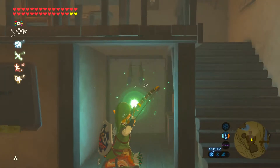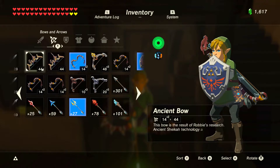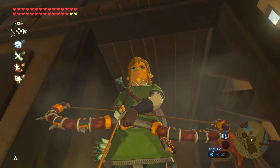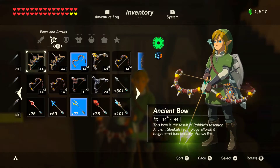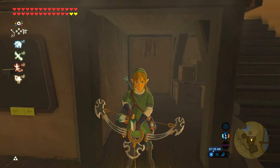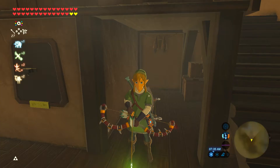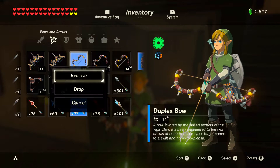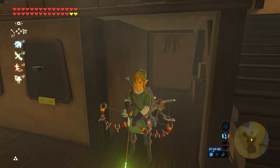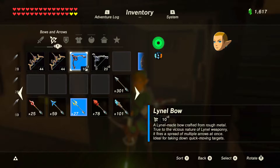Make sure you have the lightning or shock arrows equipped. Pull the bow out — make sure it's in your hands. You have to have the bow in your hands or this will not work. Then drop the bow, equip another one, exit the menu — it drops the bow. Drop this one, equip the next one, drop this one, equip the next one, drop this one, the next one.